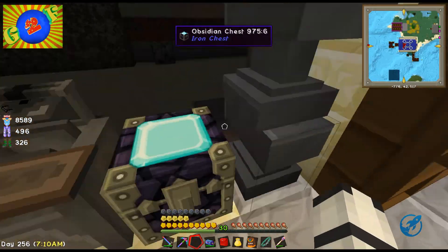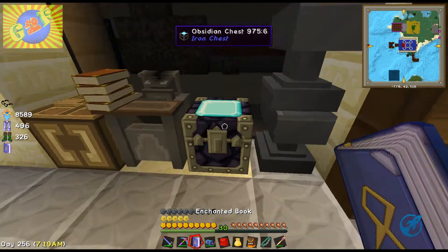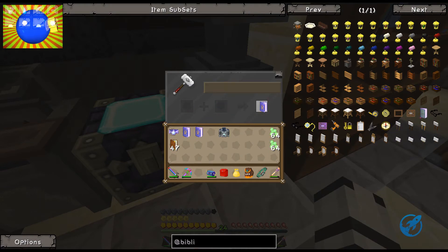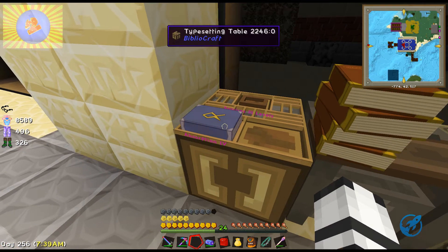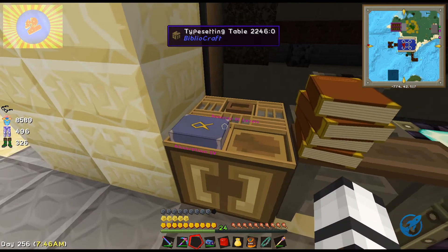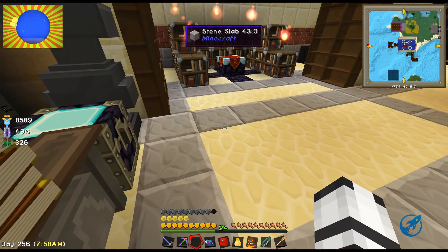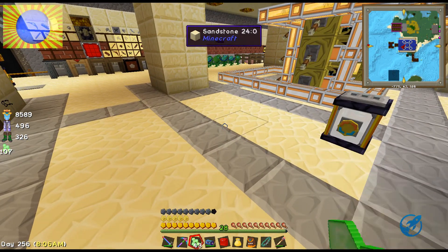I get a book I want to duplicate and I put the book in there - that will duplicate the book, making two copies in the printing press. Now I'm gonna put one of these absorption ones in and combine two absorption threes in the anvil to give me an absorption four. With this absorption four I shift right-click on the book - it shows in magenta what it requires: 31 levels of XP.